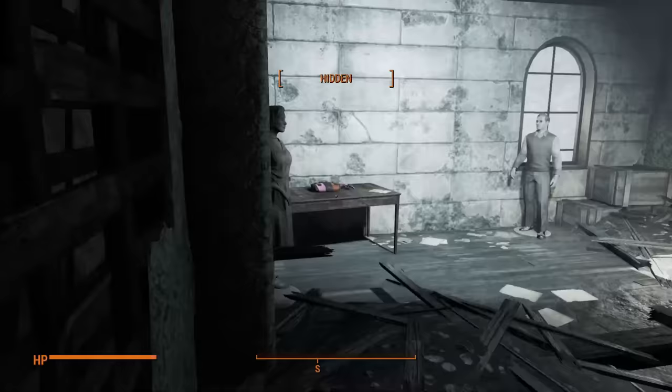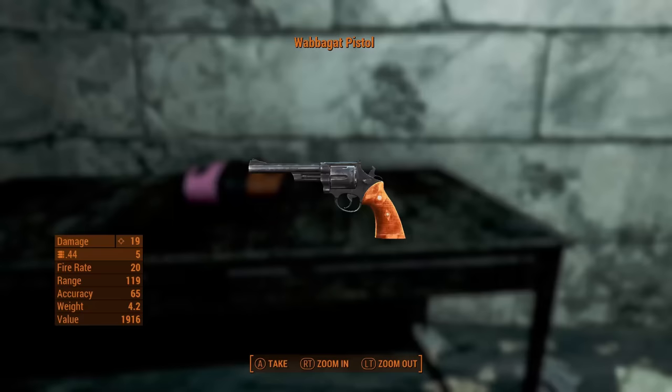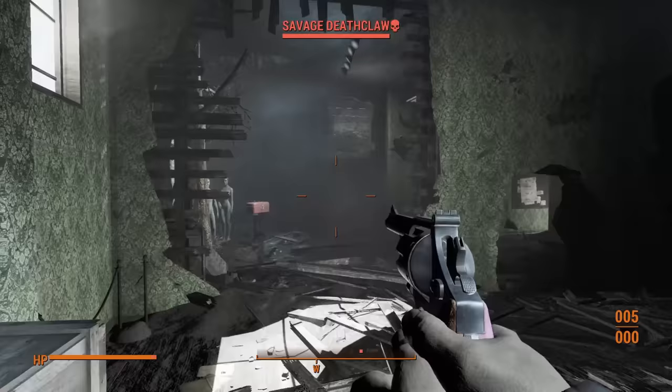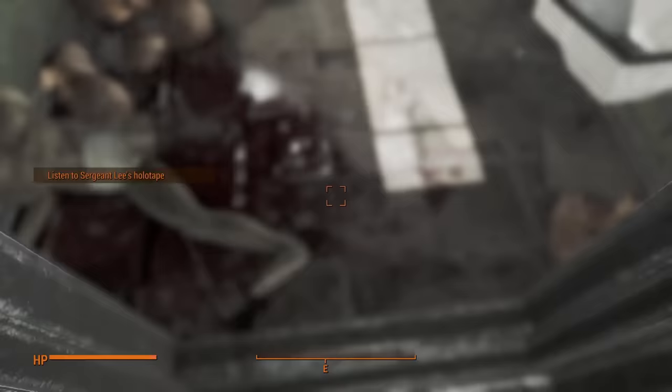Making it to the Museum of Witchcraft, unfortunately the Wabagat is sitting on the table right before you encounter the Deathclaw, so at the very least I will be able to fight back. There is also a piece of clothing meant to look like Sheogorath's. They aren't very good, but I will wear them for a while nonetheless. Despite having barely enough bullets, I was lucky enough that as soon as the Savage Deathclaw laid its eyes on me, I got off one shot that promptly turned him into a can of yellow paint. I grab the paint as well as the pristine egg and go on my merry way.